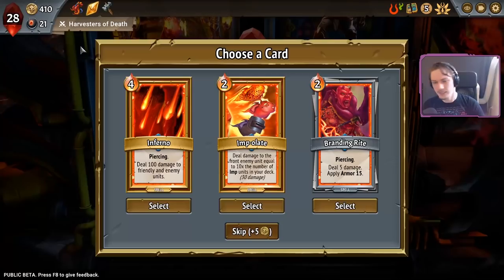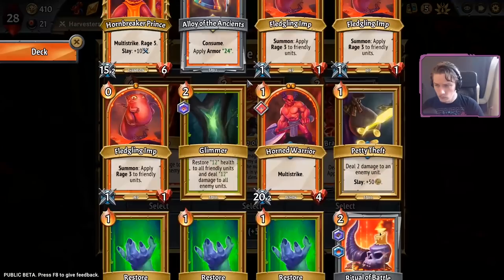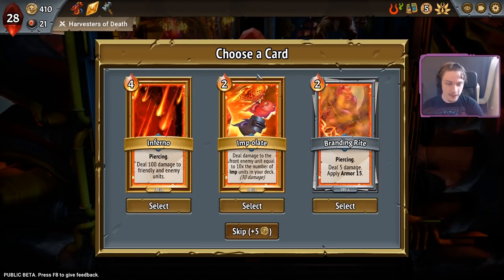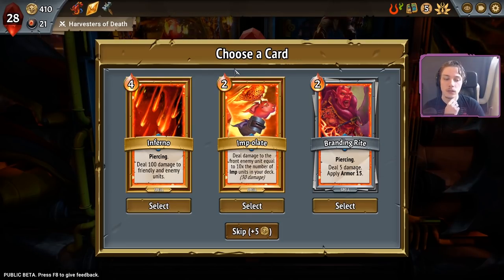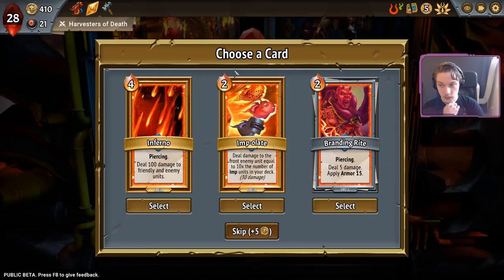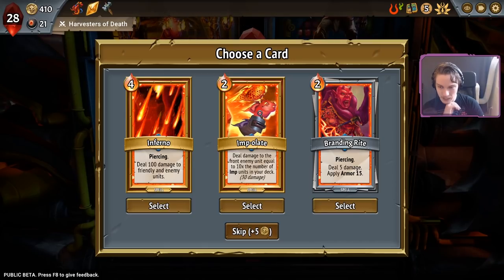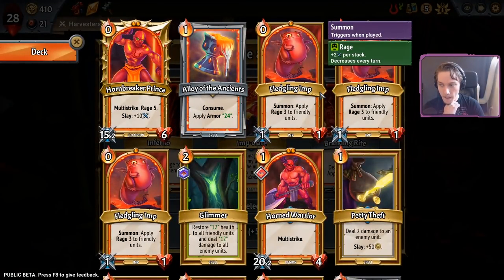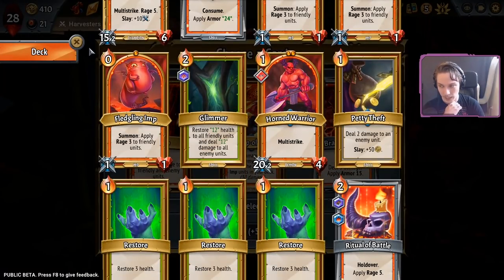Inferno? I don't think I need that. I also don't think I need Impolate. 30 damage to the frontliner for two energy — it's not awful I guess, but it's not incredible either. Have you checked out Nowhere Profit? Yes, I have. I didn't particularly enjoy it myself. I checked out Nowhere Profit long before it came out, so it's completely different now. Branding right seems like a good pick — it's piercing and does five damage to apply 12 armor for the two energy. I can play it on the Hornbreaker once, on the Steelbreaker once, unless I start using Restores as well. I'm a pass — and a hard pass on these as well.